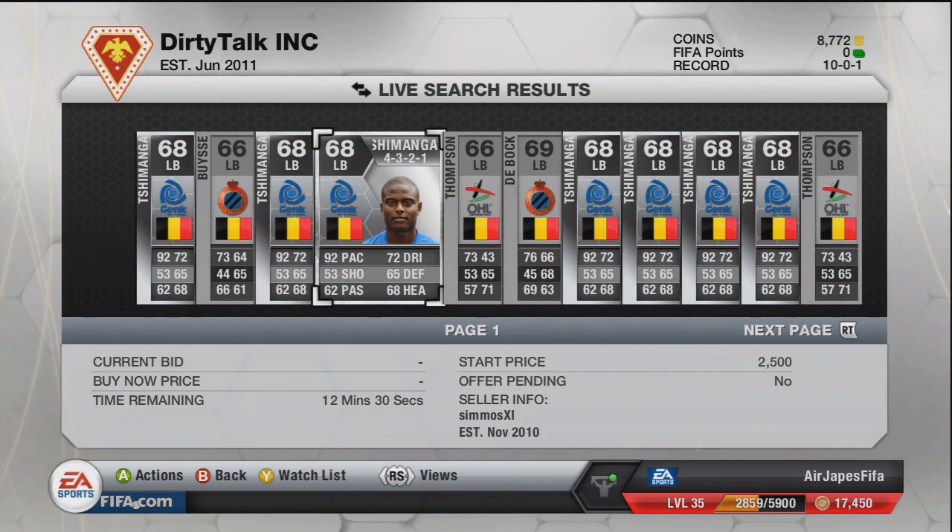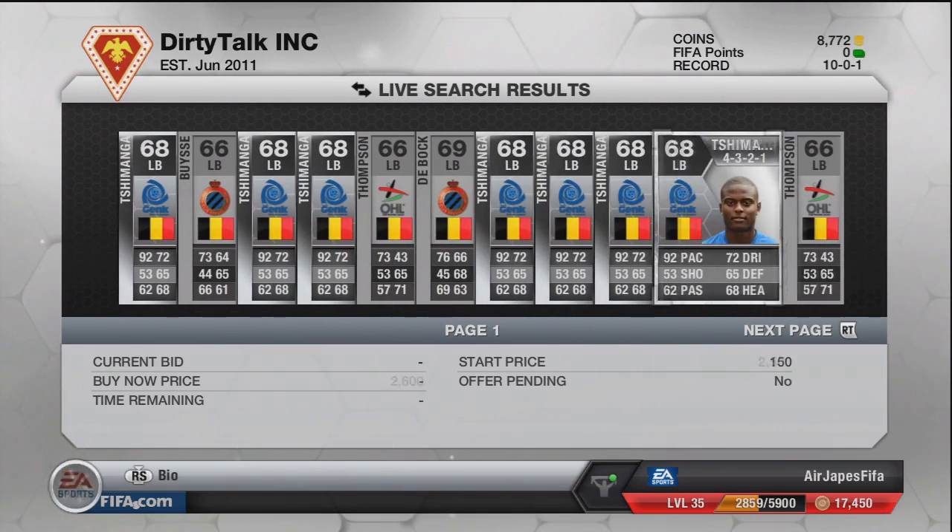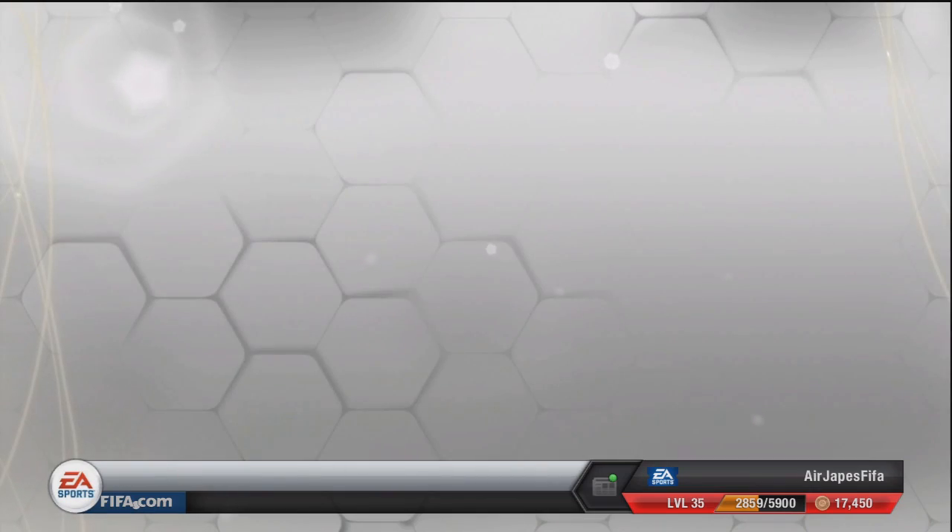I prefer not to spend coins on a contract, but since he's a bronze, it's really easy to just pick up a bronze contract in a bronze pack for 400 coins — you might get a few fitness cards in there, totally worth it. But I like to keep upgrading the team, add some silver players, add a little bit more pace and see where that leaves us.